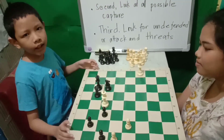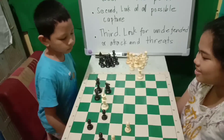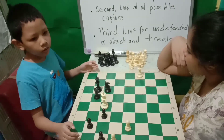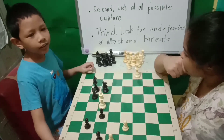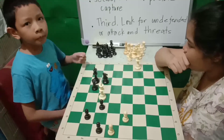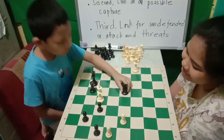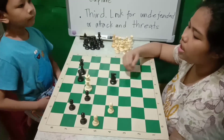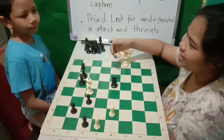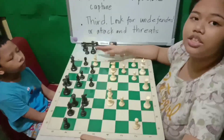So if I move my rook here or my knight here, the king will also be in check. I will choose the one which has the best result. So I'm going to use my knight — check.